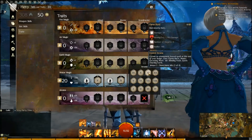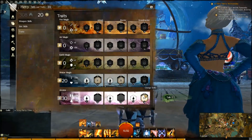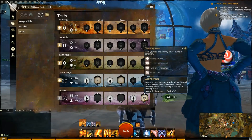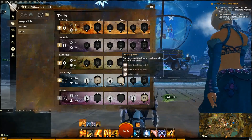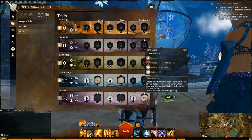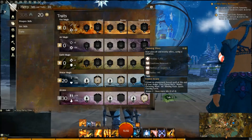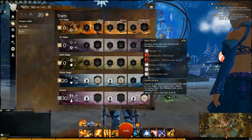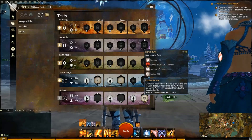30 Arcana of course, as Evasive Arcana is amazing. You just roll around and get cool stuff, especially the Cleansing Wave. It's basically Cleansing Wave and Healing Ripple combined into one, so that's really good for when you're rolling around. You can blind people, you get the Cripple, the Blast Finisher, get the Might Stacks, and if you want to burn people it's good too.